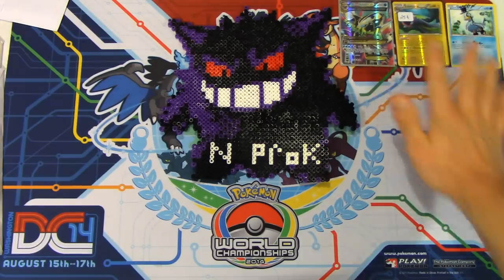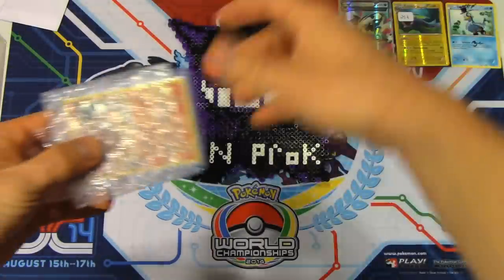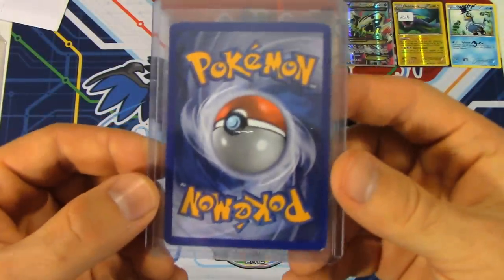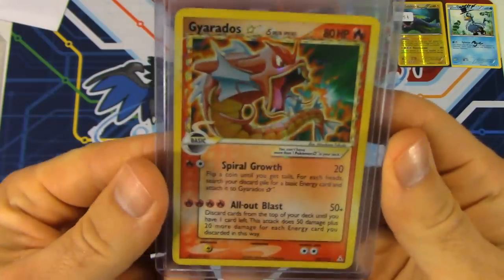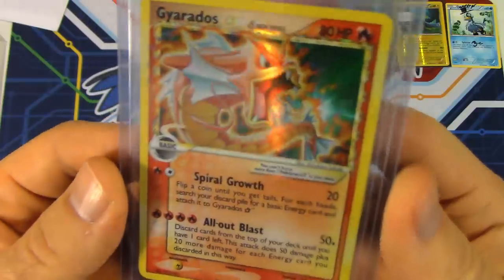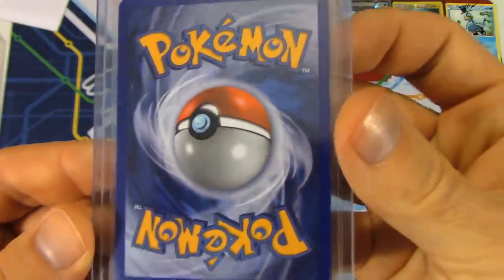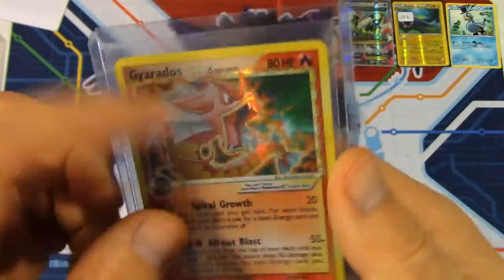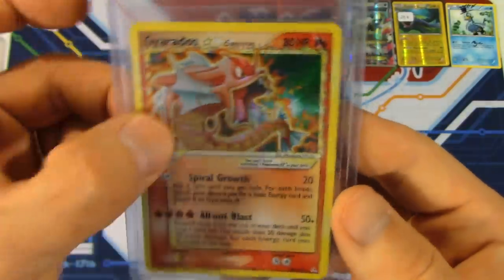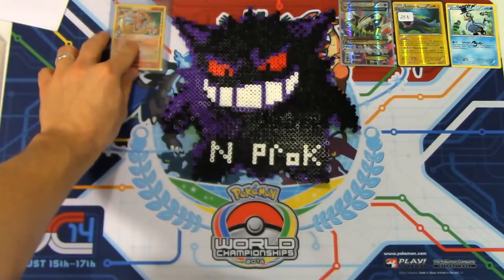Next up, we've got a definite BCBM — something that came off of eBay. Check this out — we have a new addition to the background: a Gyarados Gold Star! This is a beautiful card. I love this red shiny Gyarados Gold Star. It's in near-mint condition — a couple of little wear marks down here, but no scratches or other markings. I'm sure this would probably get an 8 by PSA. It's the best quality Gold Star I have, and I got a great deal on it about three or four weeks ago.